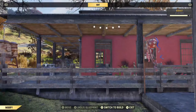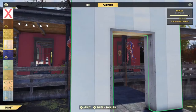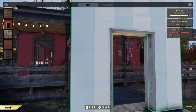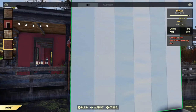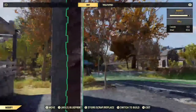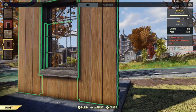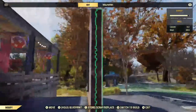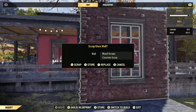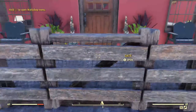These windows are part of the brick build set, but you can replace them with any type of wall. So you can use any wallpaper on the outside of your house.